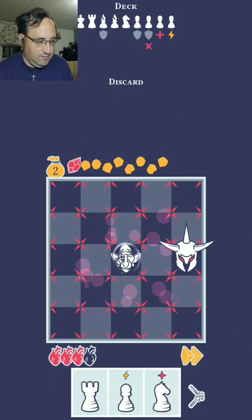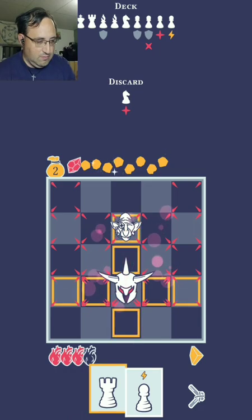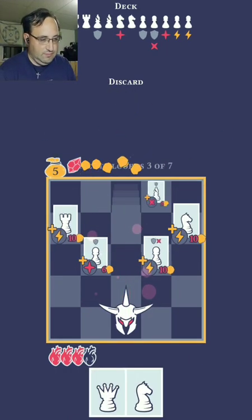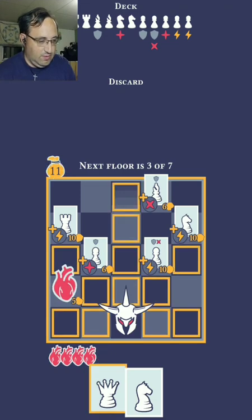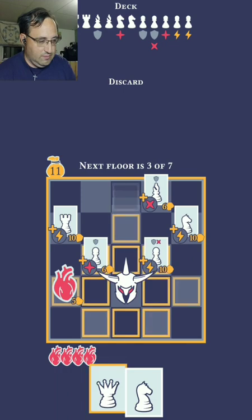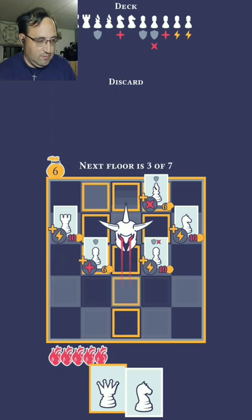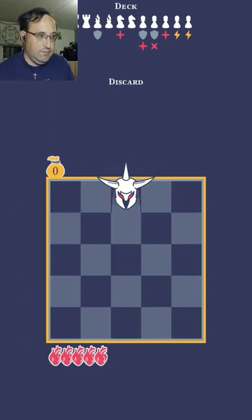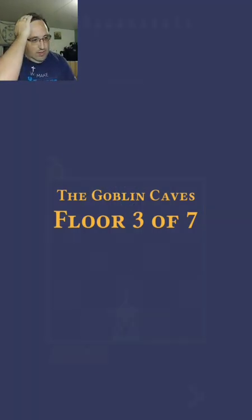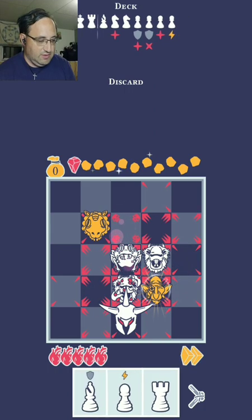Okay. There we go. Perfect. I want to get an extra heart. Level three. Pretty much have to try to figure out how to play chess at the same time — not get killed.